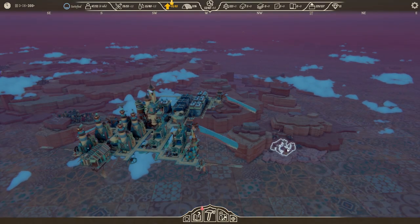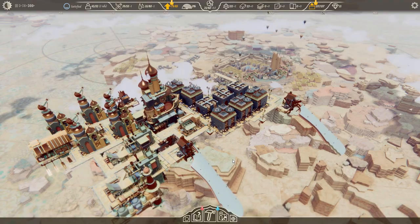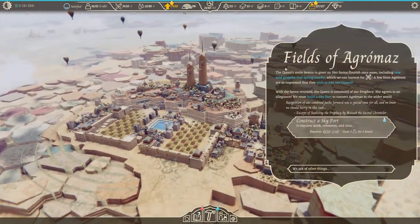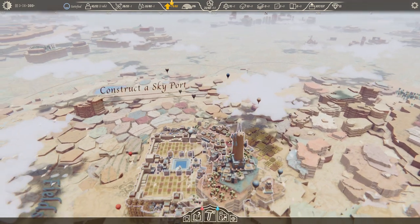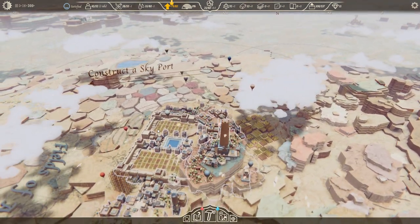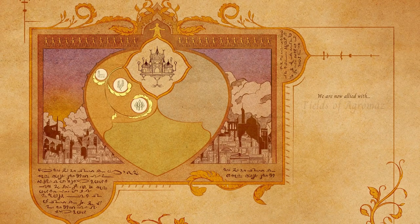Here's an example of a quest. One settlement might ask you to go and discover a far-off landmark. When you do, fly back and tell them about it and they'll ask you for one final favour — usually to build some sort of monument or contraption. When that's done, they'll like you, and you can consider them a BFFF: Best Flying Friend Forever.